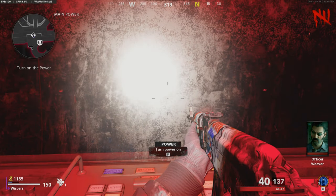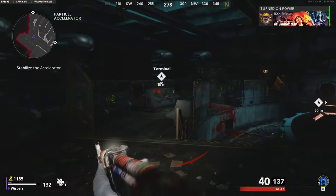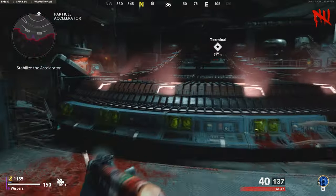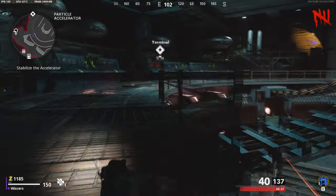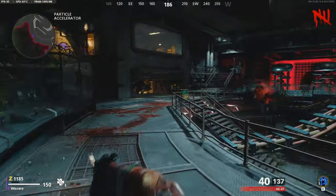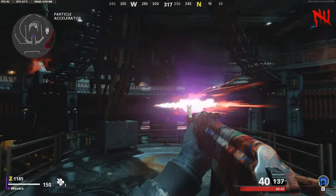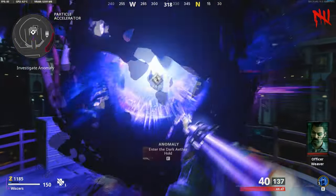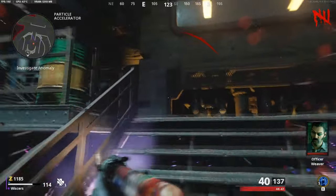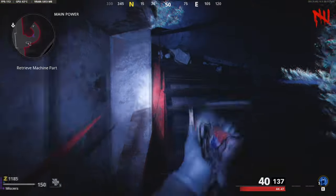Hey guys, Riskers here with a new video. I'm going to be showing you guys how to get to round 100 fully AFK. This glitch does work on every console, but the fully AFK method only works on PC because you're going to need an auto clicker. I don't know if auto clickers are bannable or not, so I downloaded a random mouse clicker that randomizes the clicks between 1 to 6 seconds. I couldn't find anything online saying it is bannable, so use this at your own risk.